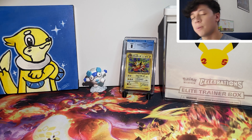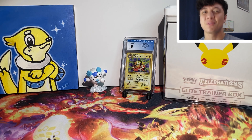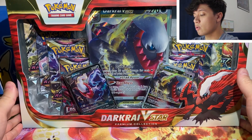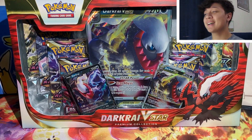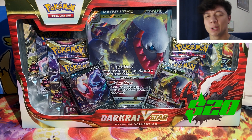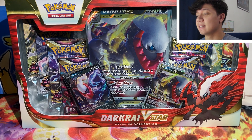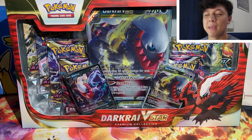Today I have a really fun rip I'm dying to get into. I have a box that's really cool, brand new, and exclusive to Walmart — it's the early Black Friday Dark Rye V-Star Premium Collection Box. This box is an insanely good deal: $20 for eight booster packs, literally an ETB at half the price of MSRP. Two really cool promos, and the pack selection is incredible — Radiance, Lost Origin, and Brilliant Stars. Hopefully some trainer gallery pulls can come through and maybe we can pack an alt art we've been hunting for a long time.